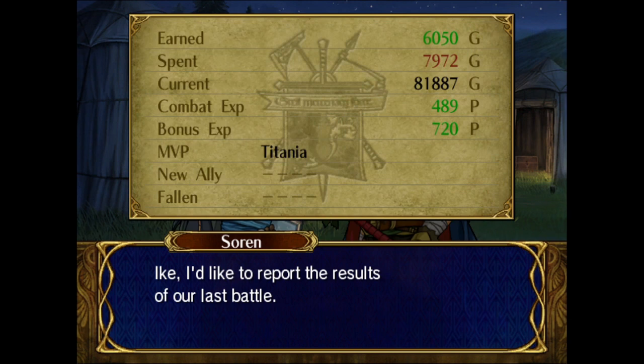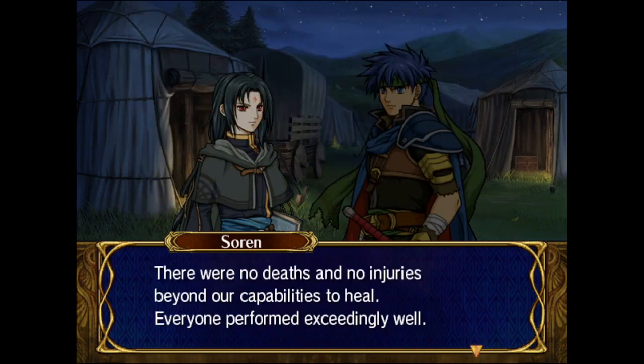Now it is time to receive the report from Soren — 6,000 gold and MVP was Titania, which is actually kind of surprising because she only fought on the right-hand side. There were no deaths and no injuries.